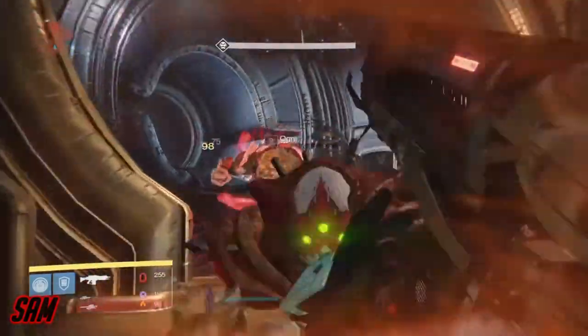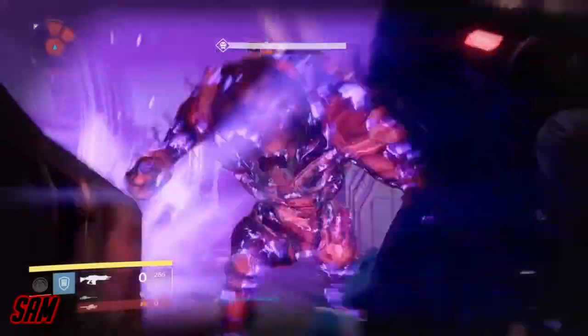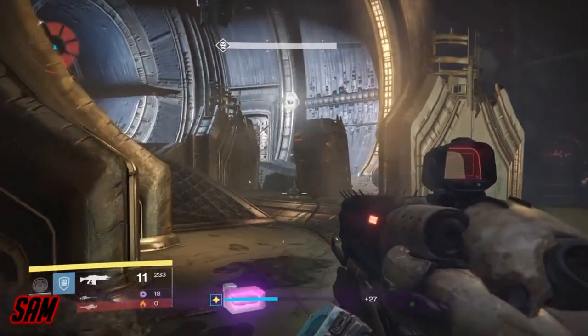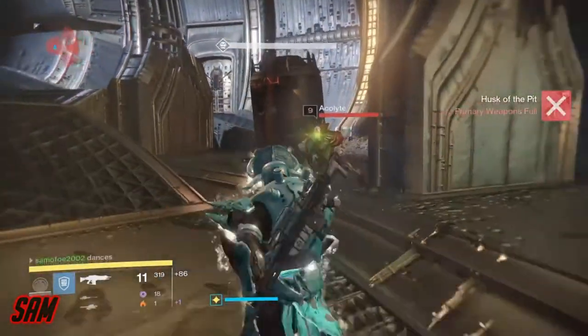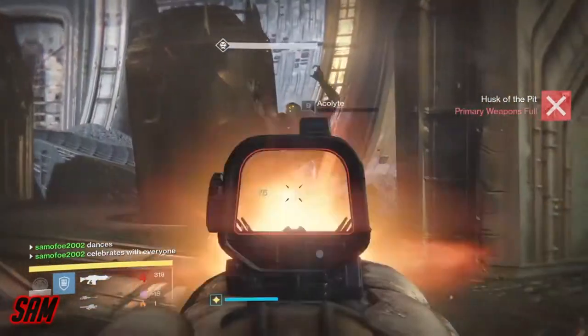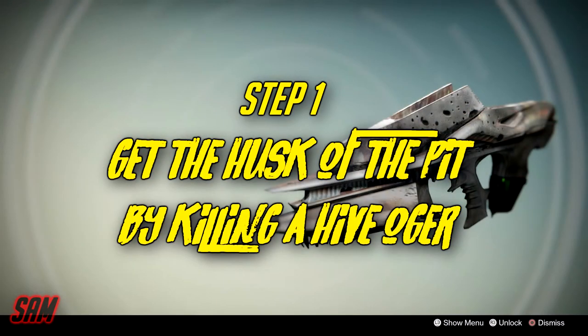The first thing you're going to have to do is load up any type of mission with an ogre in it. You're going to have to kill ogres in missions - just find ogres in missions and sometimes they can drop this thing called the Husk of the Pit. The Husk of the Pit is an auto rifle, basically just a white auto rifle, but what you can do is upgrade it all the way to the weapon called Necrochasm.